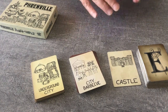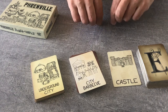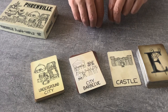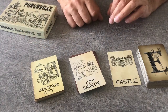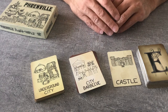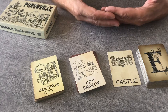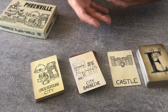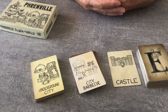The game finishes when all of the rounds you planned are over. At the end, you can leave five more minutes to consolidate everything on the paper, and then all the players share their city and tell a story — a made-up story about what's happening there, in their city.